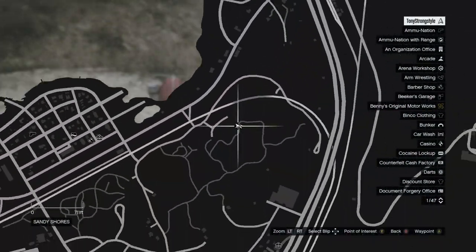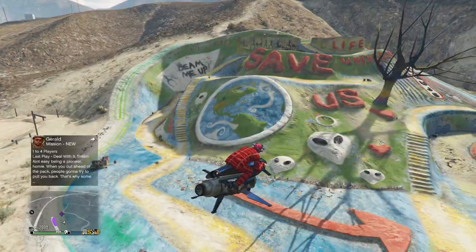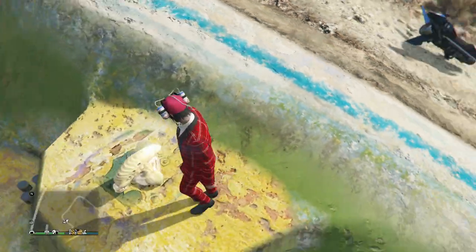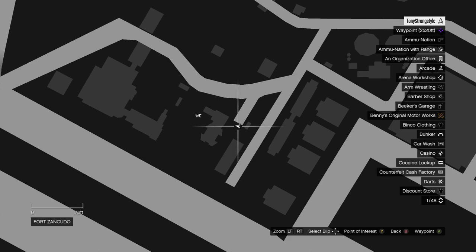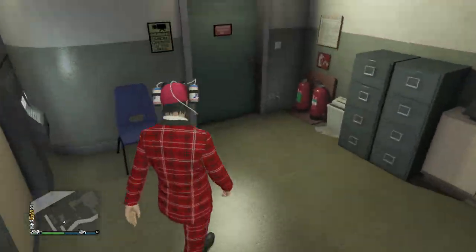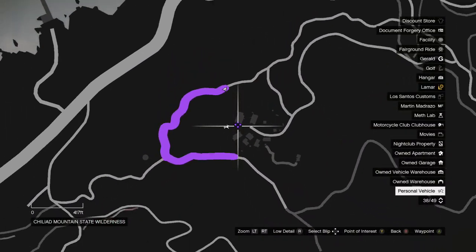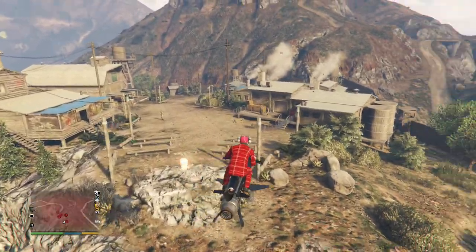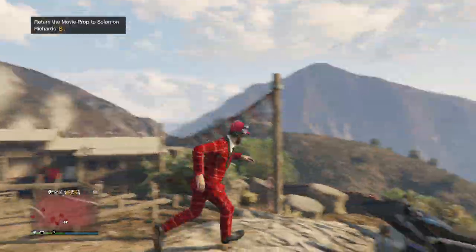From there, head east to the weird alien shrine in Sandy Shores, where you'll appropriately find an alien prop. Then head west to Fort Zancudo Tower — head inside and the next prop can be found resting behind the front desk. From Fort Zancudo, head a bit north east to Chiliad Mountain, where the seventh prop can be found where the crazy cult people like to gather. Be careful — they might shoot you down for stealing back a movie prop that they stole.